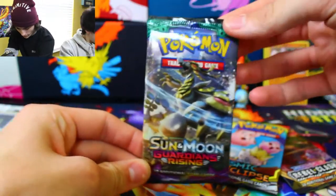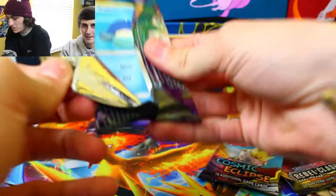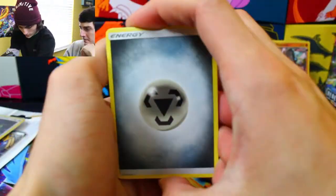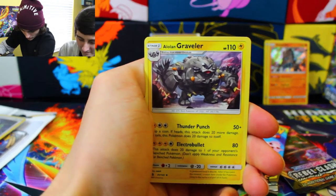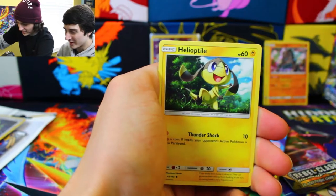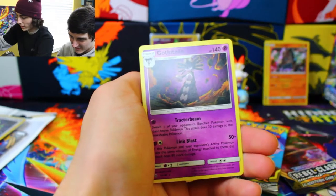I'm going to go with the Guardian's Rising — go old school here. It's a pretty good set, better than Steam Siege from the last box. We haven't really opened up too much Guardian's Rising. Take that code card, guys. We got Steel Energy, Rescue Stretcher, Sudowoodo, Alolan Graveler — I was just thinking why would they put an Alolan card in Rebel Clash, then I realized this is Guardian's Rising. We got Reverse Holo Barboach and a Gothitel.